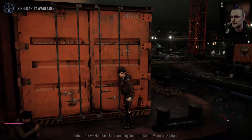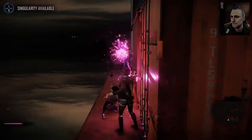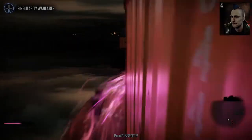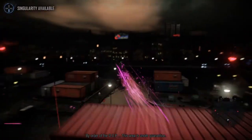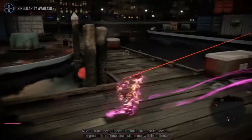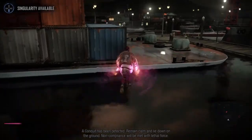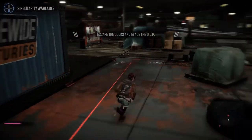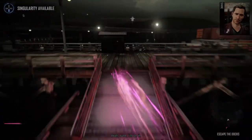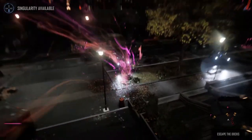A lead comes in — an alley near the south monorail station. Oh no, they're coming back — I gotta hide. Who's attacking? I bet it's the guys I'm supposedly helping. 'Escape the docks!' Someone radios that Brent's been found near the south monorail station and needs help. Sure, I'm on it. I'll be there soon — run away, gotta escape all these lunatics!